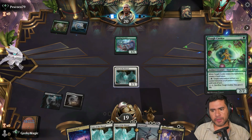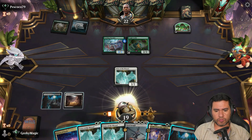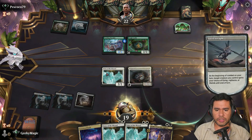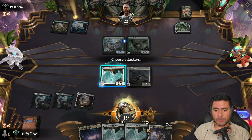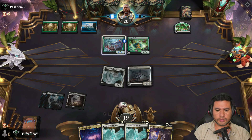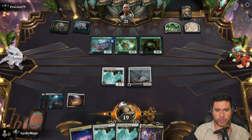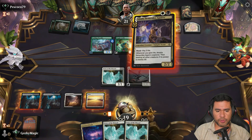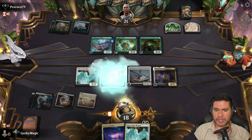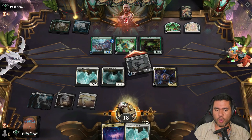Yeah, it was Dimir. I think I'm going to go with Seraph - give it Flying. Yeah, Flying would be great. Let's start attacking. Okay, they have a Sentinel. We're against a 3/3, so what I'm going to do is play Amalia. Then let's go ahead with another Voice of the Blessed. It's going to have Lifelink so we can go ahead and pump all our army.